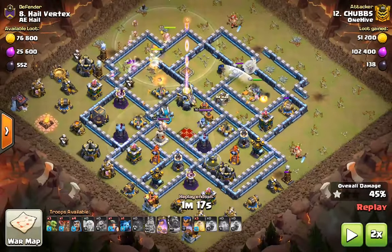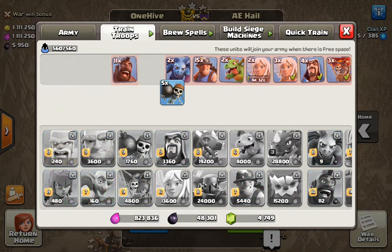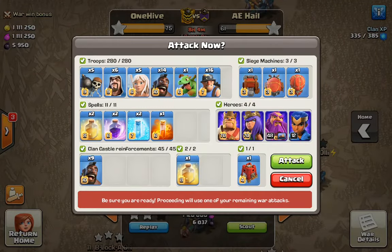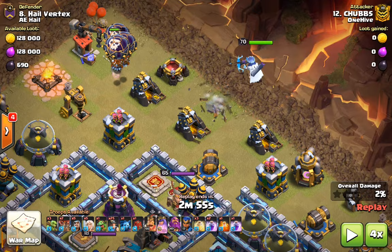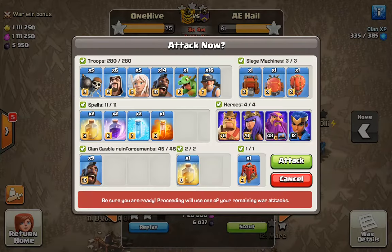Let's see if my Heroes have regenerated and if we're ready to go. There's still a minute left on the Queen, so we'll train some Wall Breakers. Our army is ready. Let's give this a shot. Let's make sure we know exactly what tile to place the Queen on — right by the Barracks. It's very important that you place the Queen exactly where you want her, because sometimes that really tiny difference is all the difference. Let's do it.